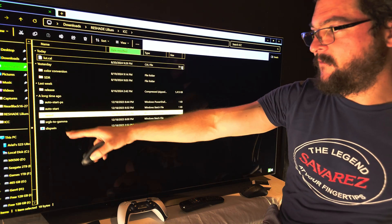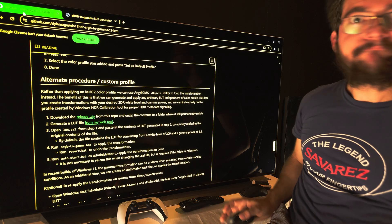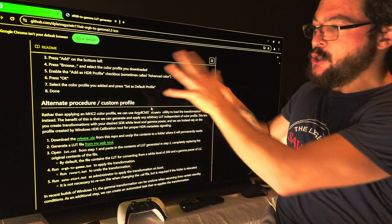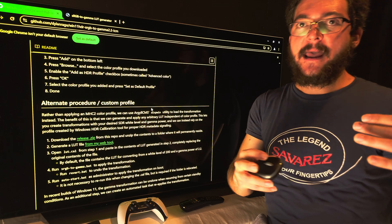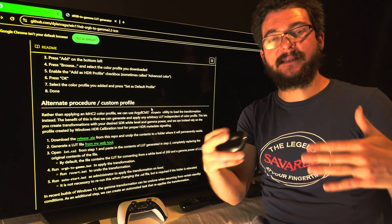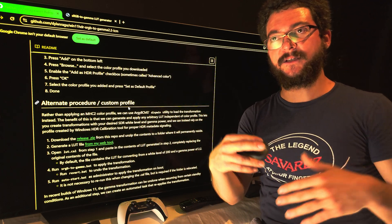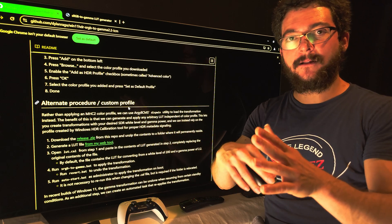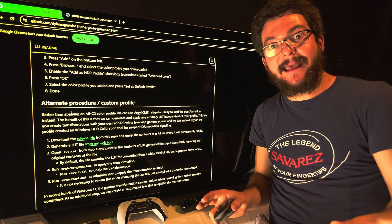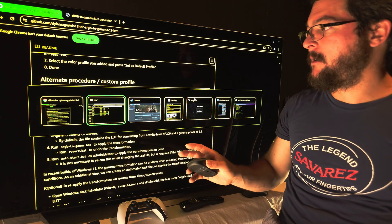You're going to download these files from the link in the description — full credit goes to Dilaranga on GitHub. I previously shared a different way to use this, but that way wasn't fine-tunable for every single brightness level depending on your display. The old way required downloading an ICC profile which was cumbersome to apply on Windows. This way is easier, and after you set it up all you have to do is apply or revert.